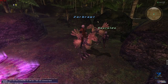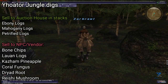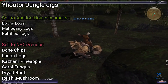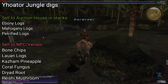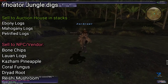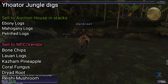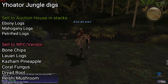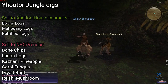Lastly, Yhoator Jungle will yield mostly ebony, mahogany, and petrified logs. This zone is favored by players who have woodworking leveled, because they can convert these logs into very valuable lumber for maximum return. The rest of the items collected here can simply be vendored to NPCs. Avoid the tunnels and focus on outdoor areas to avoid getting the 'you cannot dig here' message.